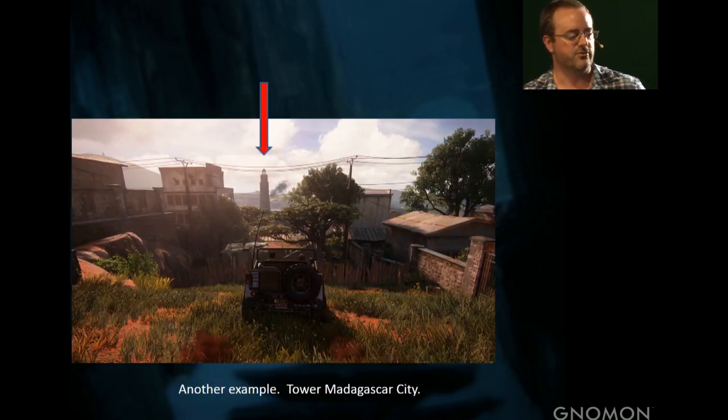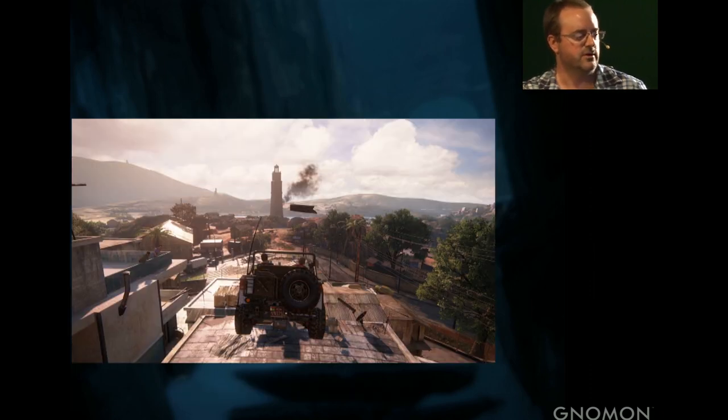Here's another example from our E3 demo, which I also worked on — this was the tower goal. The Jeep was going very quickly, so we had to make sure the goal was very obvious, keeping it centered in the middle of the screen all the time, because the player is cruising around and it's easy to get turned around and lost.